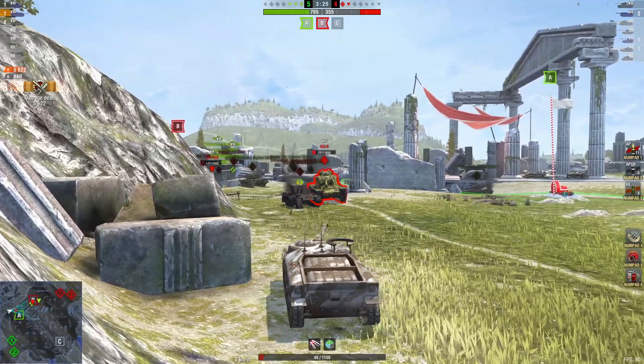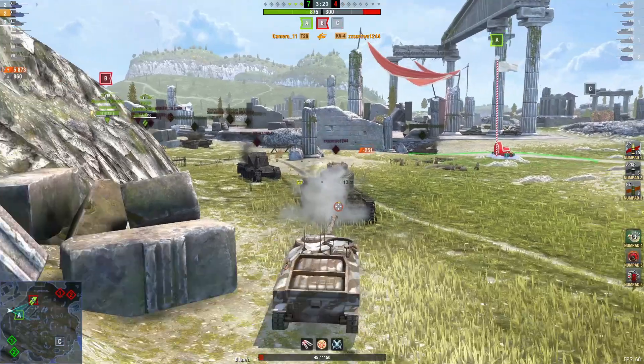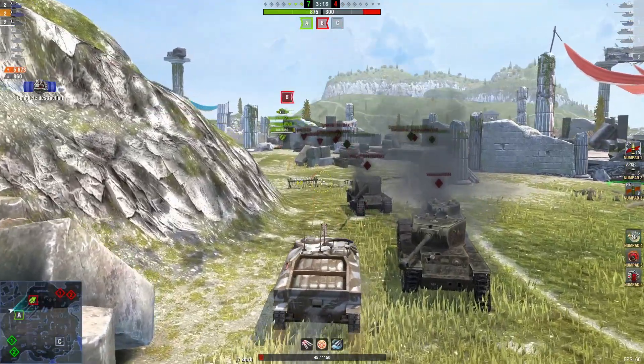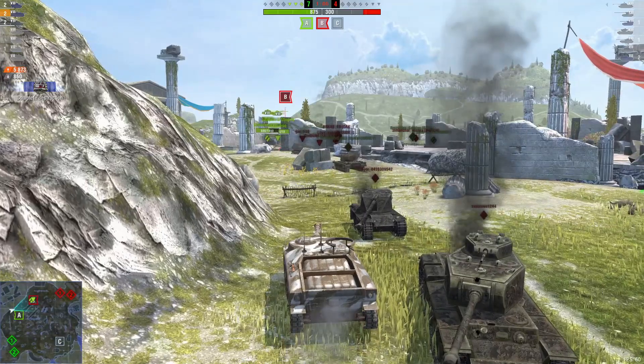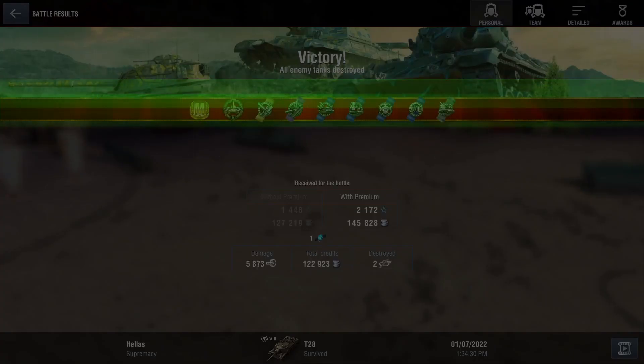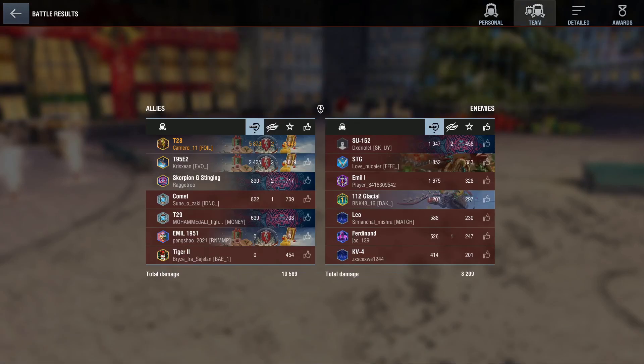Just two reds versus three greens. Cam's waiting for him to make himself available — boom, bye bye, and game over! Well played my friend. Let's take a look at the score: 5,873 damage, 122,000 credits after tax, and two kills for the Ace Tanker — an awesome job carrying the team, especially with two ducks.